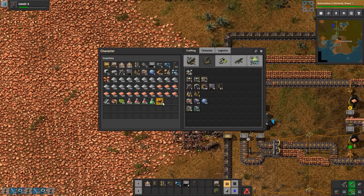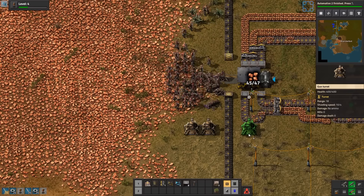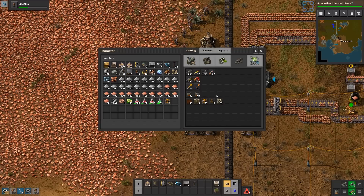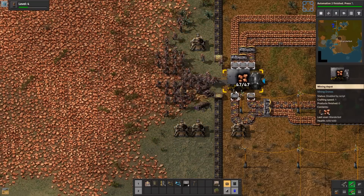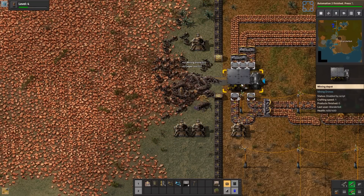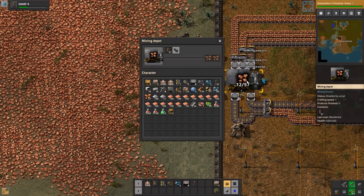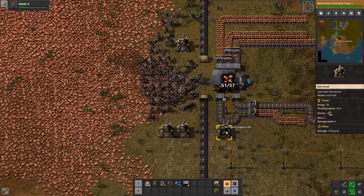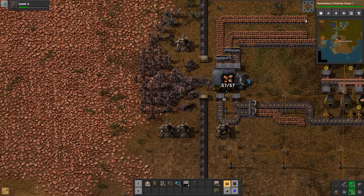We should get those gun turrets down. In fact, we don't need any more. Let's give me some mad bullets. Get them, boys! There we go. Get them, boys. Boy, look at them go.